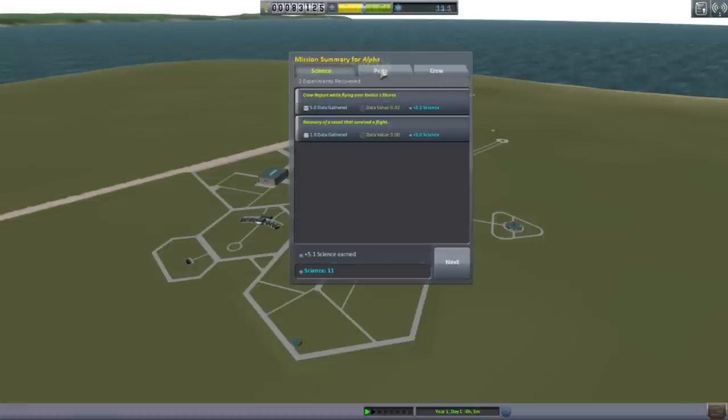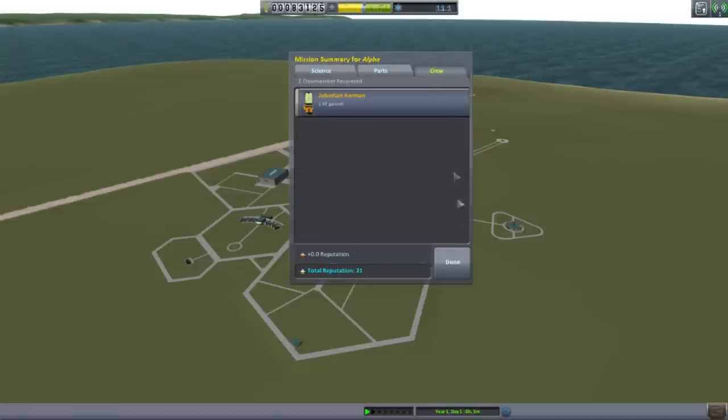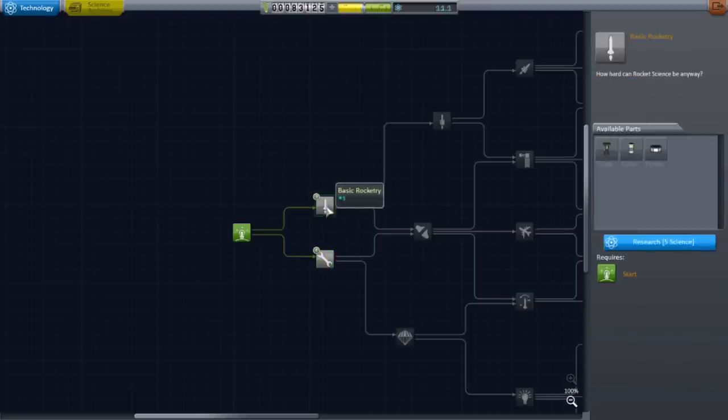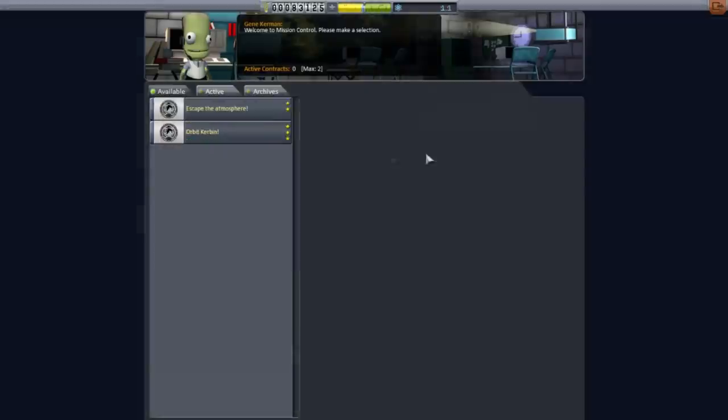1,000 funds back. Jeb got one experience. Let's unlock what we can unlock here — basic rocketry sounds good, and engineering 101 sounds good. Let's take a look at the contracts.